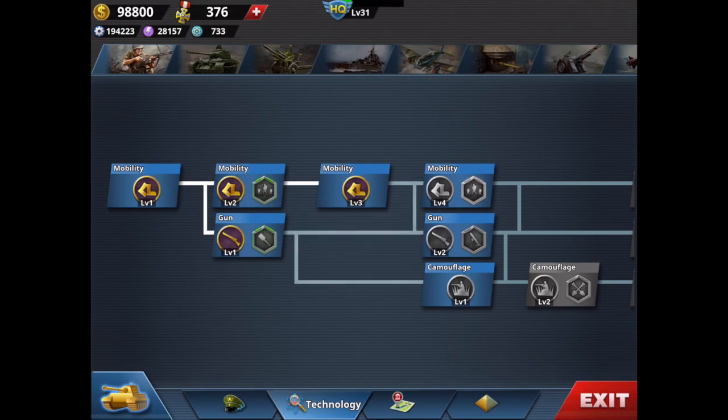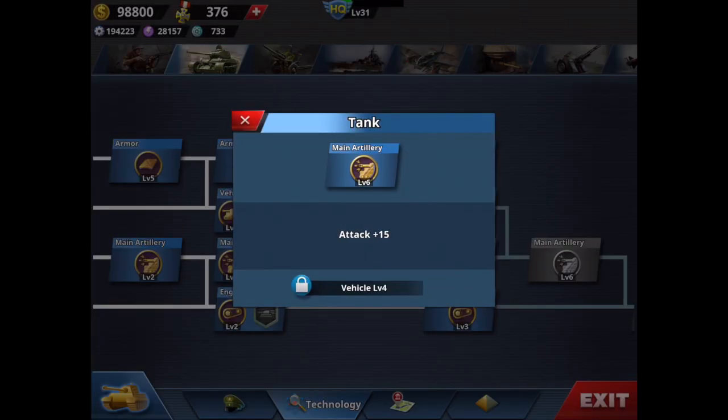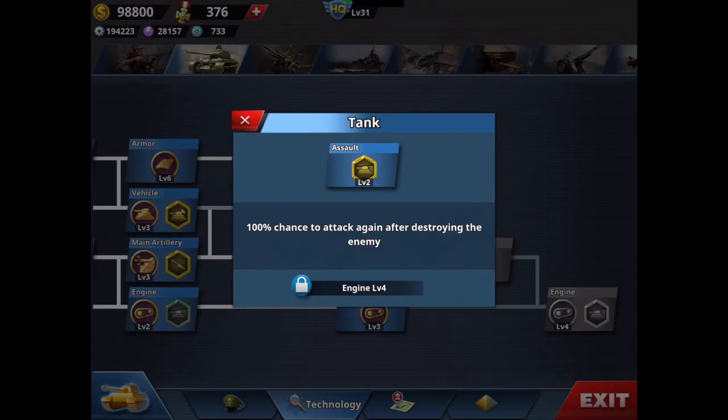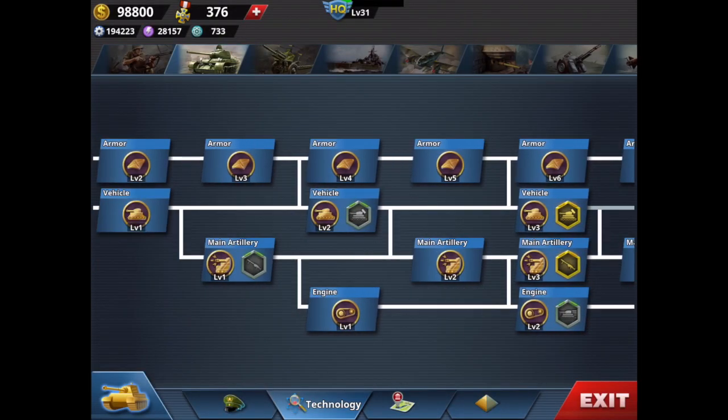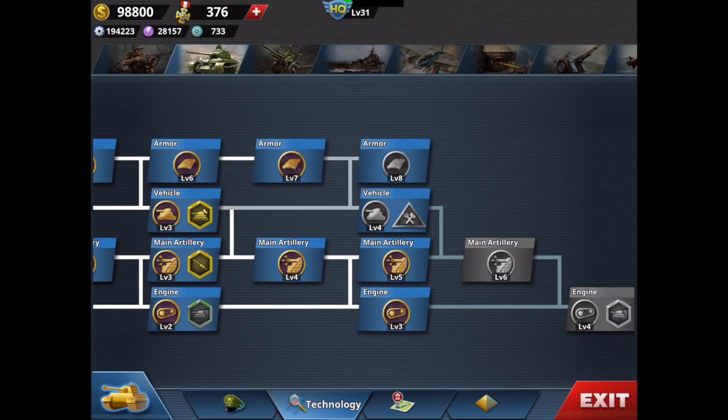Tip 6: maximize the technology tree. Start from artillery — I've almost maximized it. The most important skill to unlock is Assault Level 2: 100% chance to attack again after destroying an enemy. When your general on a tank kills almost every shot, they get four or five shots in the same round — this is priceless for completing missions fast. It's the very last skill, so you need to advance a lot and spend a lot of money — that's why getting the technology-reduction wonders upfront is imperative.